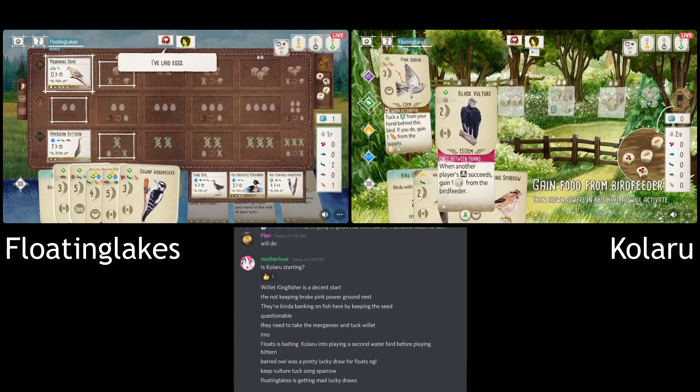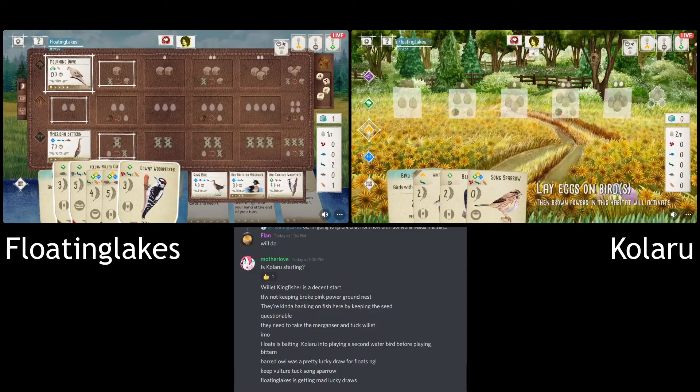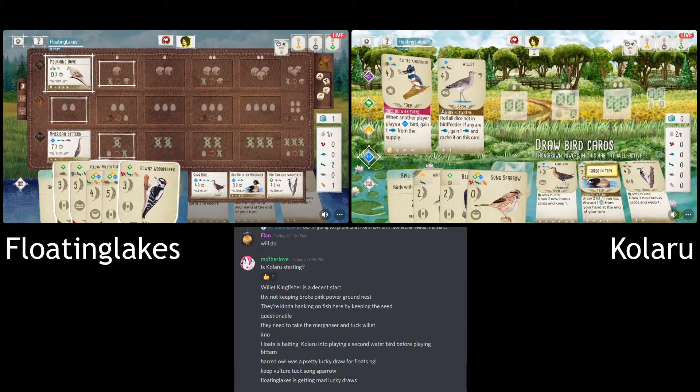If I'm playing and I see the Bittern go down, it would make me delay that second wetland bird because I want free cards. If my opponent's going to give them to me, all the better. I think definitely that Willet going down was the signal — okay, I can play the Bittern and maybe not need to rely on it giving me free cards, because now it's doing so.